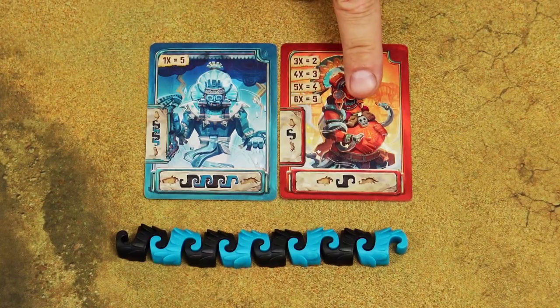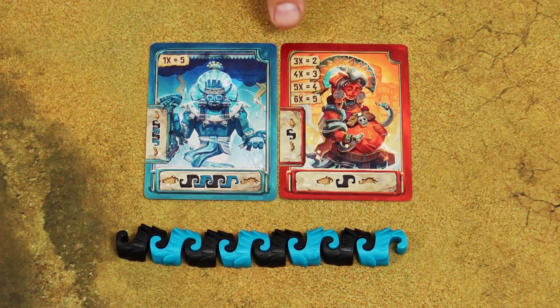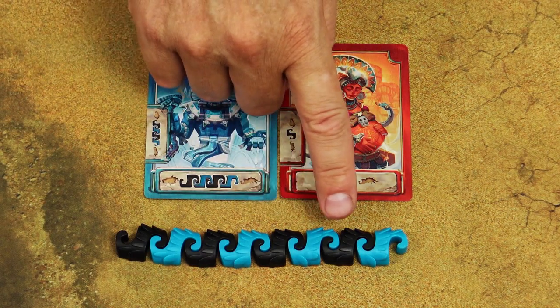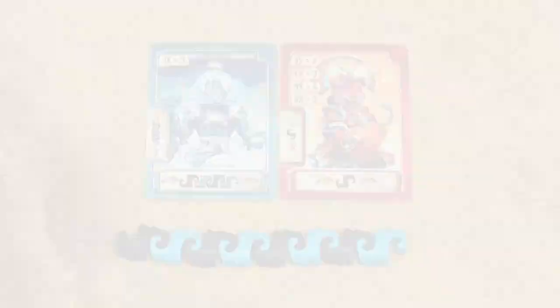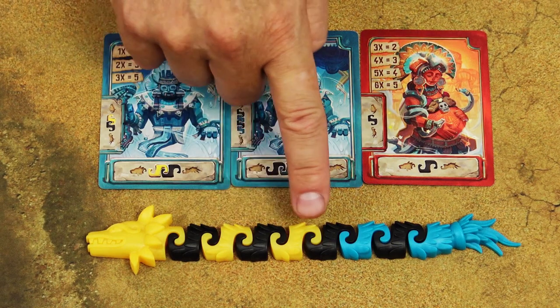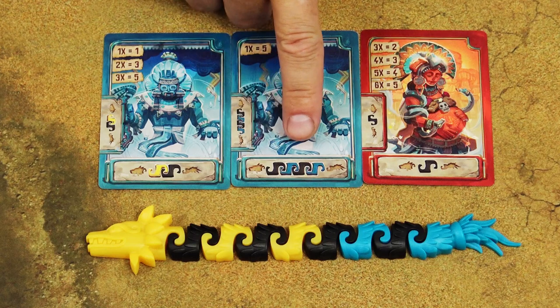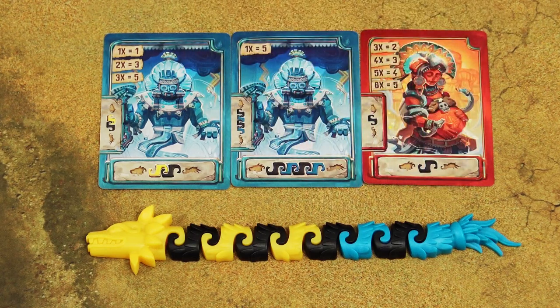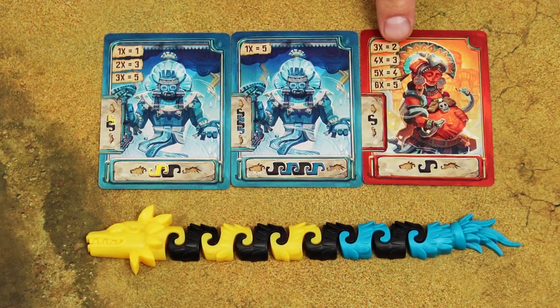However, some cards allow you to fulfill a requirement more than once. For example, if you fulfill a requirement three times, you score two victory points. In one example, four black pieces fulfill the requirement and the player scores three victory points. In another example, a yellow-and-black sequence repeated three times scores five victory points. A requirement fulfilled four times scores three victory points.